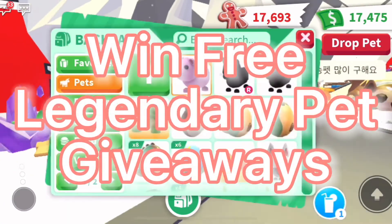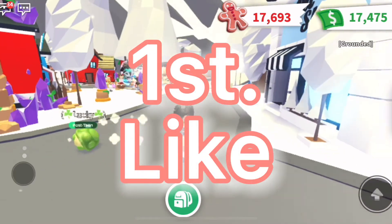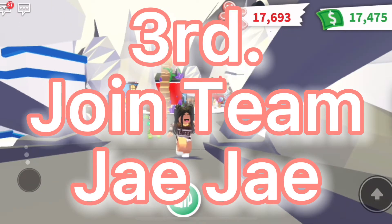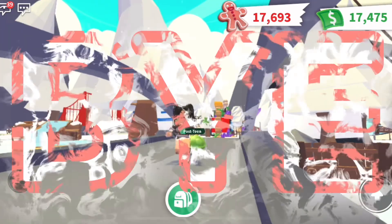If you want to be a part of Team JJ and want free legendary pet giveaways, follow four steps: the first is to like this video, the second is to subscribe, the third is to join Team JJ on Roblox, and the fourth and final step is to comment your username down below. Bye!